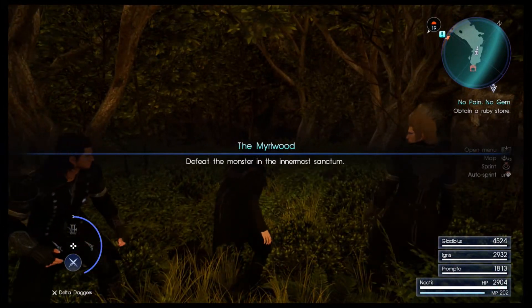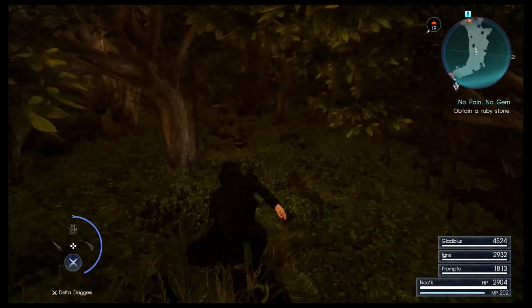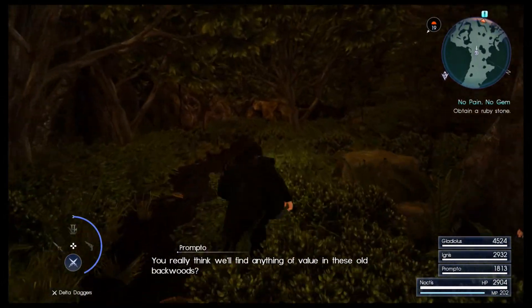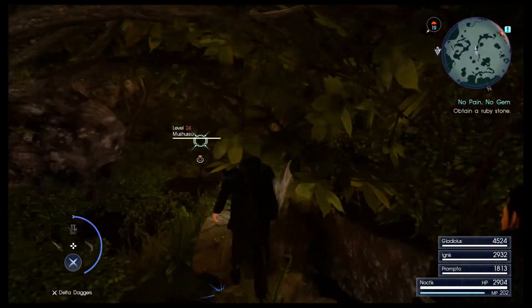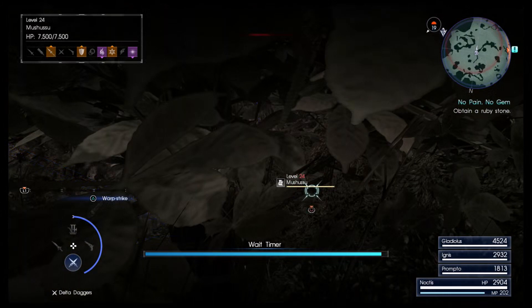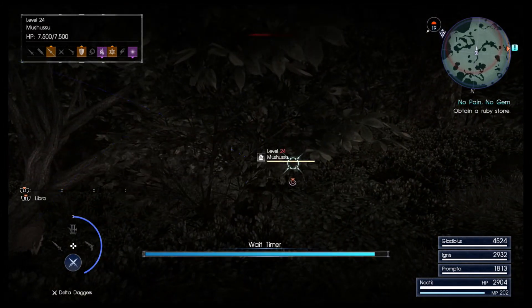Oh, the Murlwood, not Murkwood — Murlwood. No telling what'll come. This is the spot, time to find that stone Dino asked for. Do you really think we'll find anything of value in these old backwoods? Not with that attitude. What is this thing? Mushushu. Yeah, Mushushu — however you pronounce it.